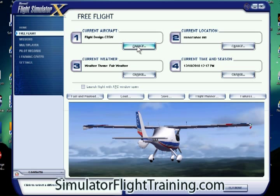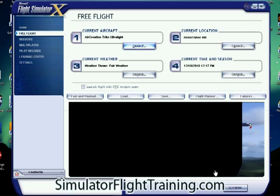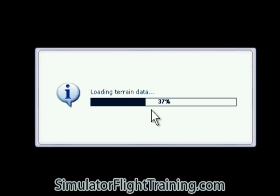We're going to change aircraft and hit the Air Creation trike. We're going to fly now — it takes forever it seems, so we'll fast forward here.